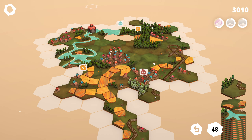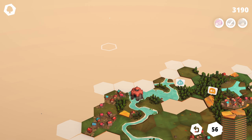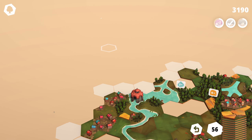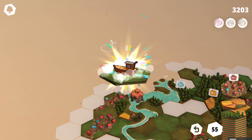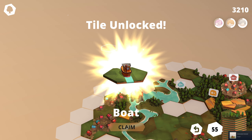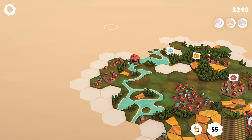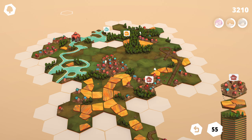Since we have water and we want to build out towards whatever this special tile is, let's try and do that. We've unlocked a boat tile. Ocean Two — get 30 water tiles together. We've got another full village tile here.